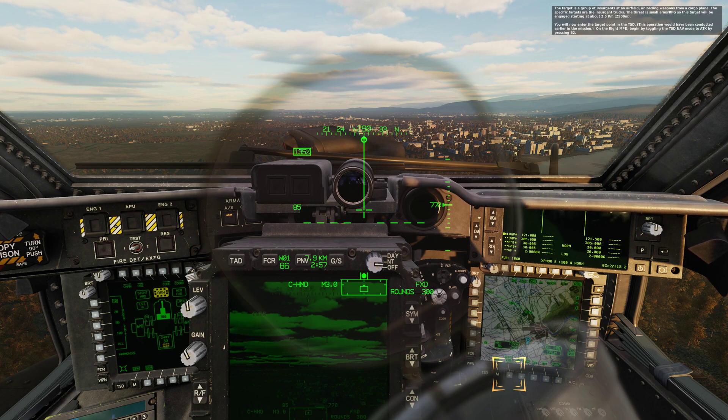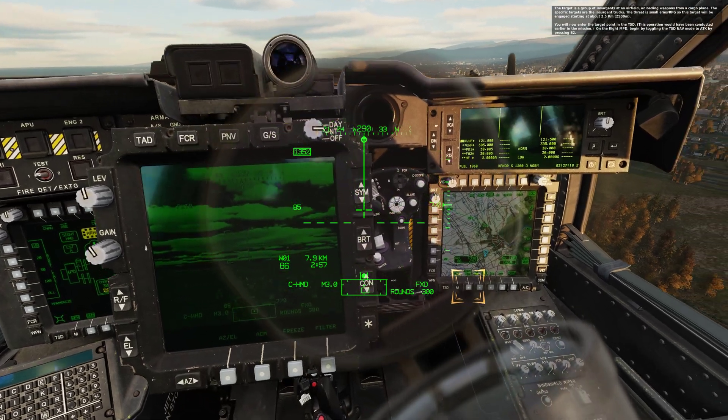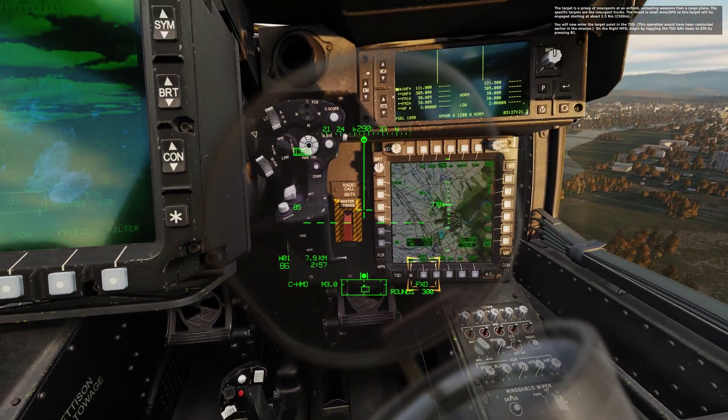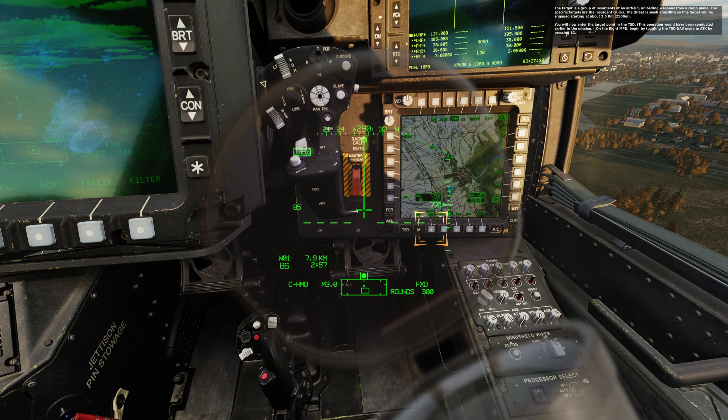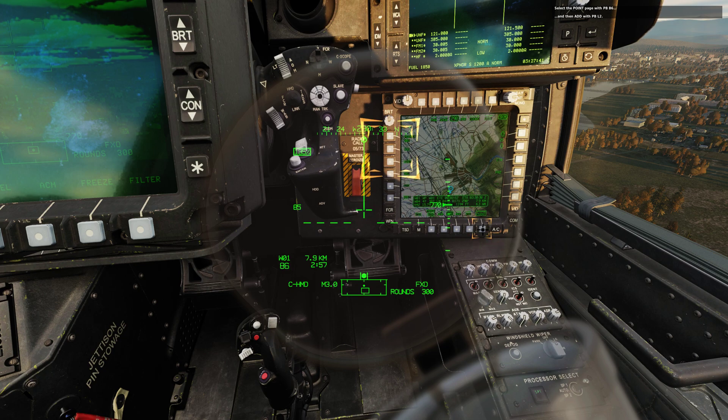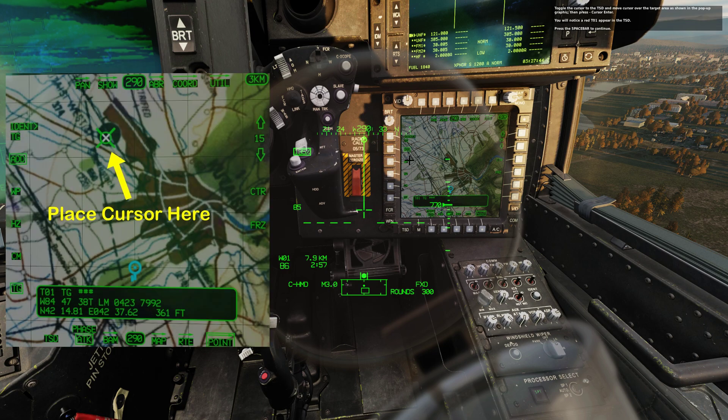You will now enter the target point in the TSD. On the right MPD begin by toggling the TSD nav mode to attack by pressing bottom 2. Select the point page with push button bottom 6 and then add with push button left 2. Toggle the cursor to the TSD and move the cursor over the target area as shown in the pop-up graphic, then press cursor enter. You will notice a red T01 appear in the TSD. Press the spacebar to continue.